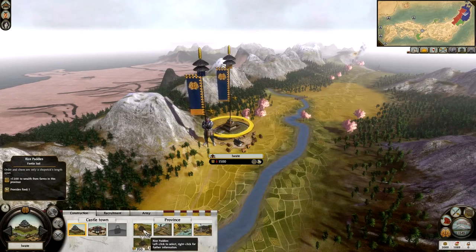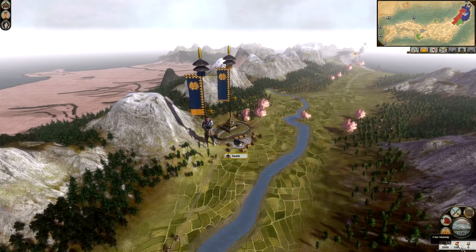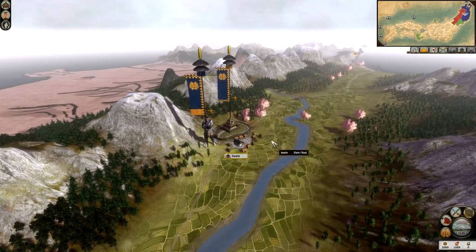We have rice paddies — these are important for food. On the bottom right-hand side we have food, which is at zero at the moment. I want to try and keep it in the plus, especially when you start taking over provinces all over the map. It's vital that you improve your food.